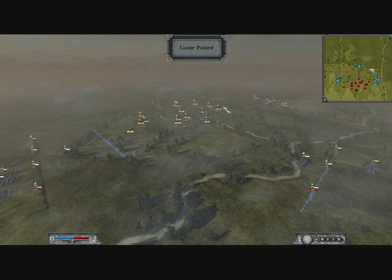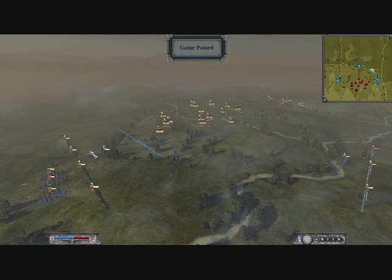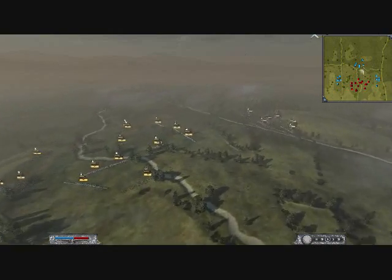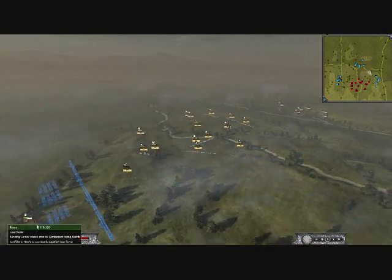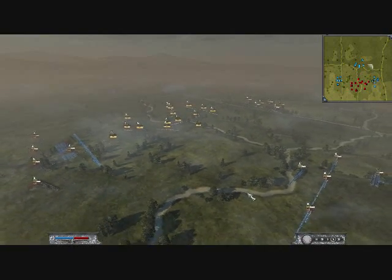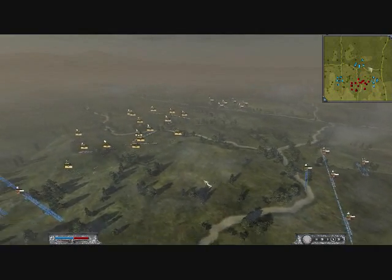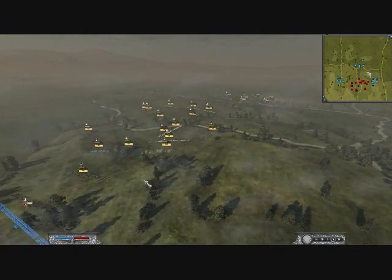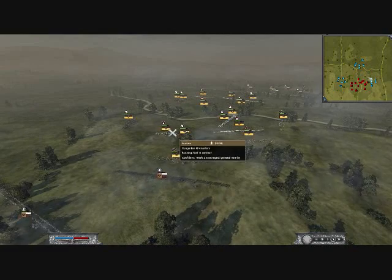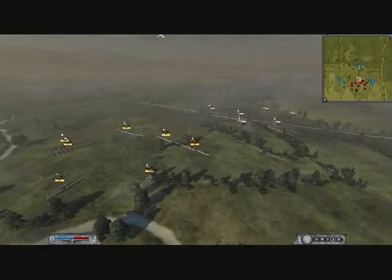Strategically, I have units on three sides and I've started the engagement. The very important thing is to keep them busy on all of those sides - their micro sucks, that's why they're a camper. If their micro was good they wouldn't be a camper. I'm starting the engagement here, and I'm about to start it in the center too. In this particular game I wanted my center units to be a little closer - you can watch my meat shield taking all of these shots. He's actually retreating.